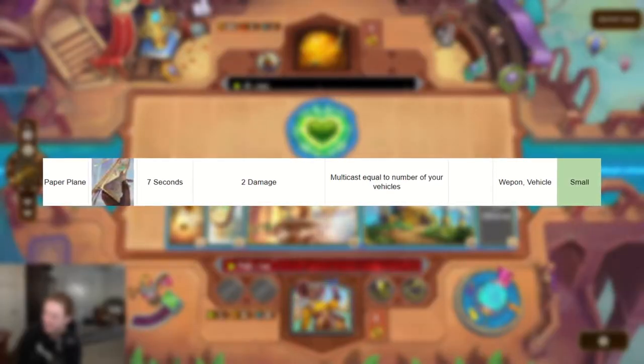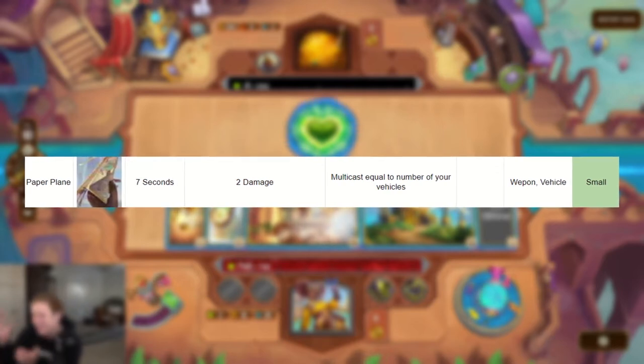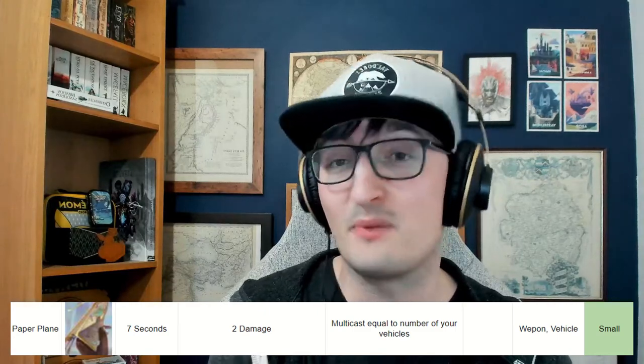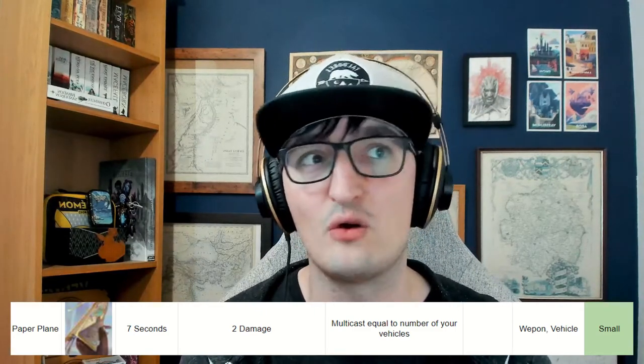Paper Planes are a small weapon vehicle. Every 7 seconds it deals 2 damage. However, its passive is that it multicasts equal to the number of vehicles you own. I probably don't need to explain too much as to why I like this item — it's the multicast. The multicast is insane.